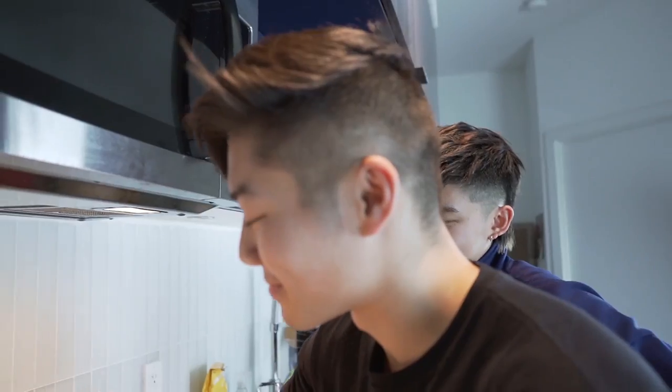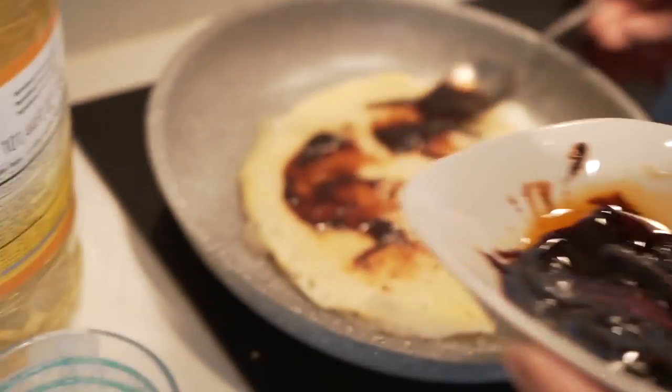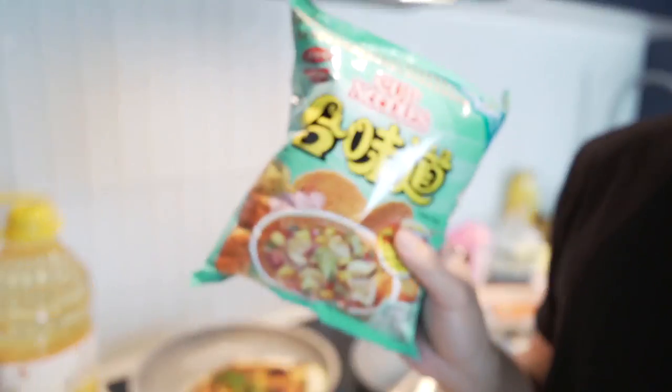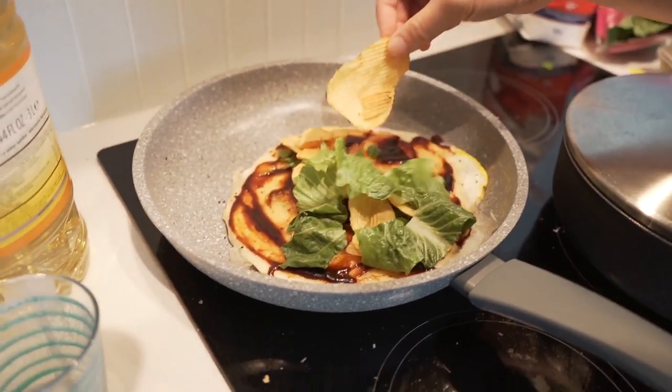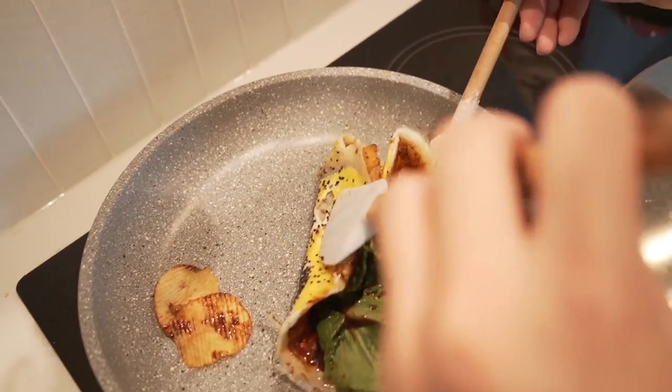Then comes the bacon — it looks pretty good. Sheldon also adds spicy seafood-flavored chips for crunch. Fold both sides in like this, then a double fold. There's no way you have enough area to fold it three times, Sheldon! He's sweating now. His final presentation is described as a museum of art — or maybe just like smeared poop, depending on who you ask.